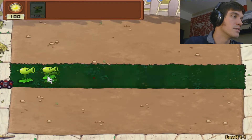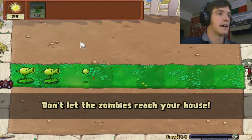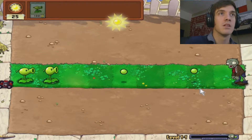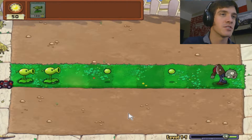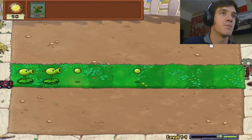Collect some sun, and then let's put some pea shooters. Don't let the zombies get to my house. Here comes the zombies — okay, I got this. I thought it would just be kind of fun to play some Plants vs. Zombies. So far, so good. Level 1 — piece of cake.